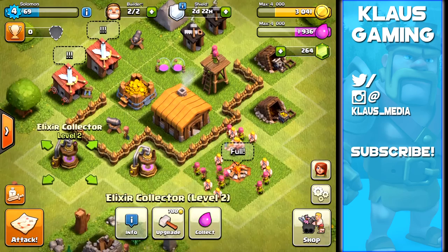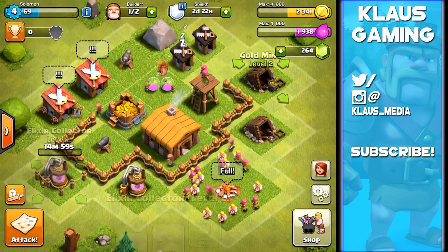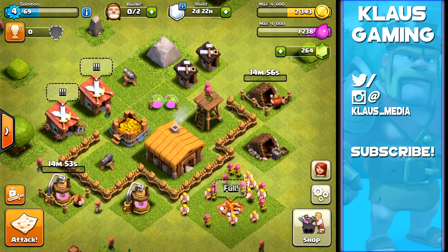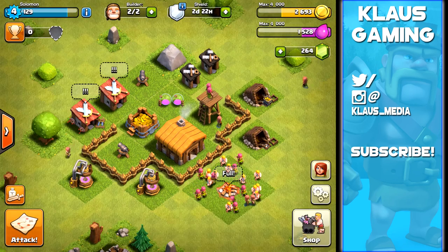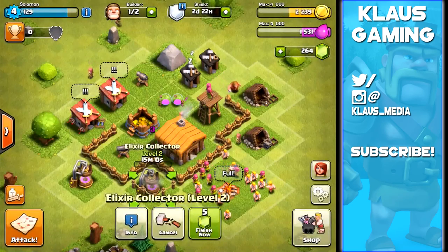We've got another upgrade for our gold and elixir storage. I feel like we need to upgrade the collectors and maybe the barracks next. Looking at what we've got - 15-minute upgrade here and another 15-minute upgrade there. In about 15 minutes we will start the next round of upgrades. The primary purpose of this video is what to upgrade first, how to get loot, and how to succeed as a Town Hall 2.